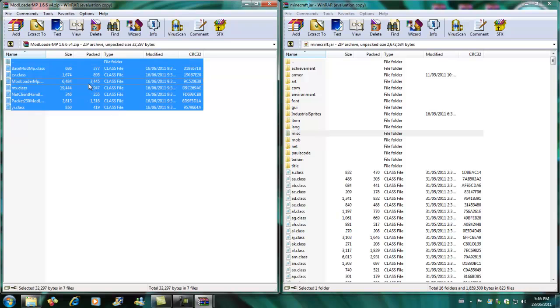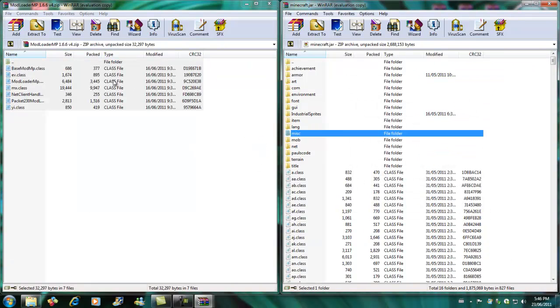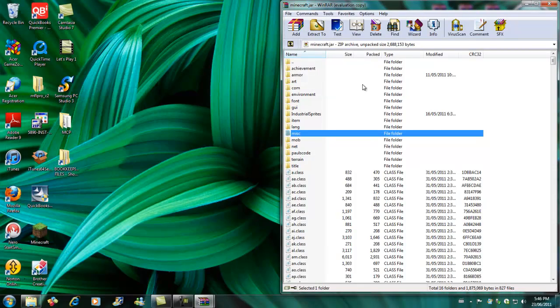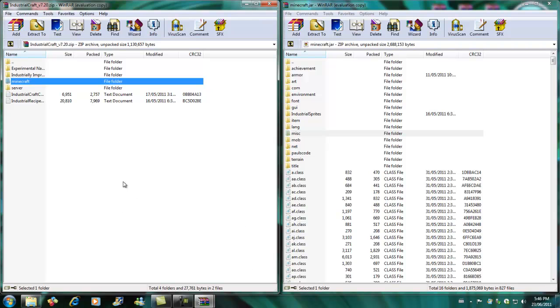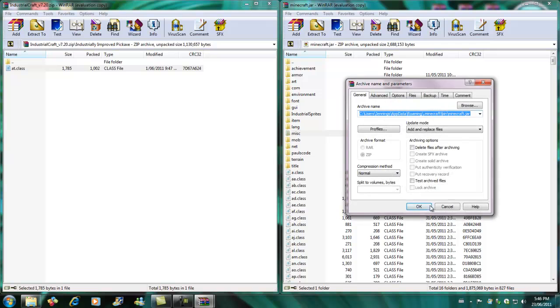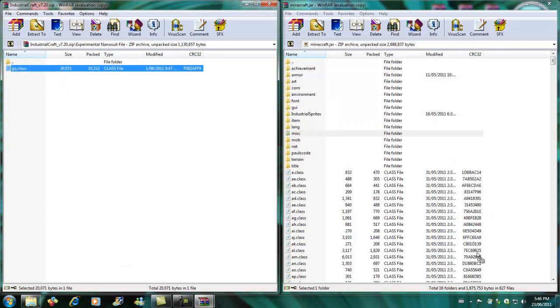Then ModLoader MP v1.6.6 v4 — that's the version you need. Just put ModLoader MP into there. ModLoader MP is required for this mod, you do need it. Then we want to install the Industrial Improved Pickaxe — chuck that in there — and also the Experimental Nano Suit — chuck that in there as well.